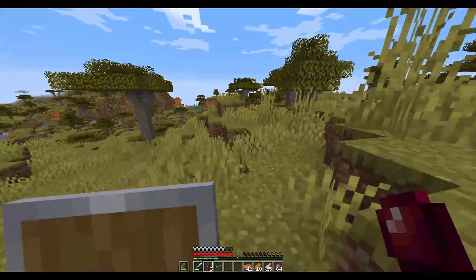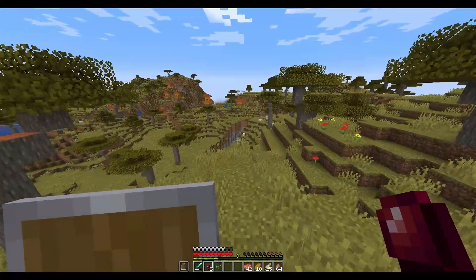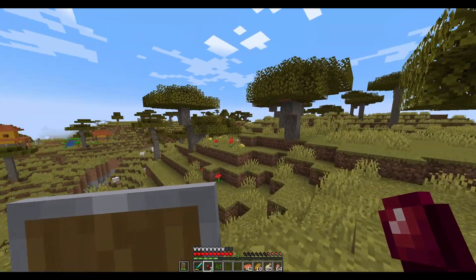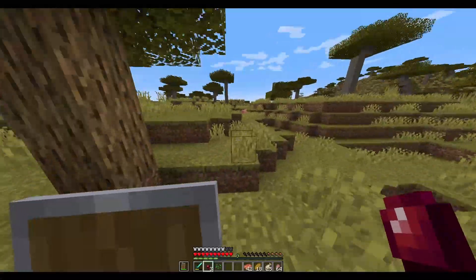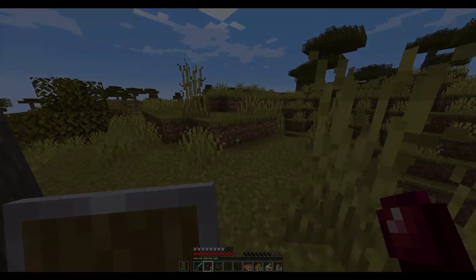We do have a place where we've got armadillos and they're fairly close to our base. In fact, this is the village just off of our base, just south of our base I think. So actually just over that ridge there is our home. Very, very nice indeed. Now I'm going to head home and show you what we can do with these scutes.